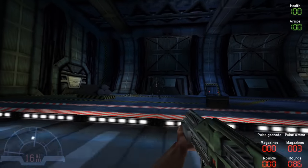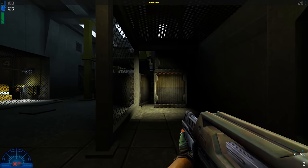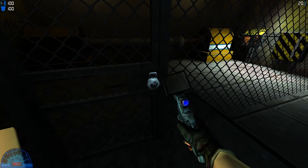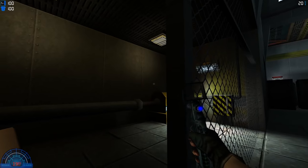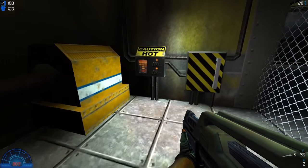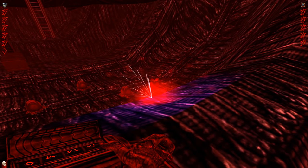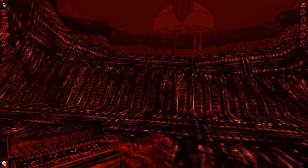Developed by Monolith Productions and published by Sierra, Aliens vs. Predator 2 was released for PC in October 2001. It follows the same mold of the first game, letting you play as a marine, predator, and alien, but with an all-new storyline, refined mechanics, and it also runs on the LithTech Talon engine. An expansion pack, Primal Hunt, released in August 2002, was developed by Third Law Entertainment and published by Sierra.